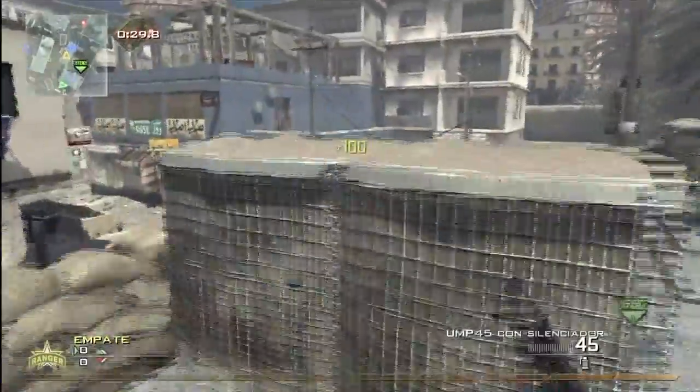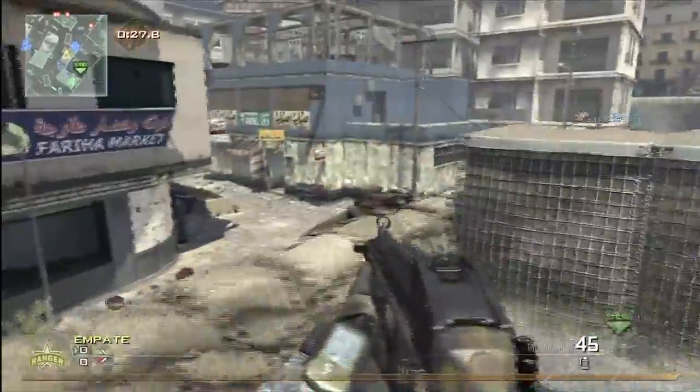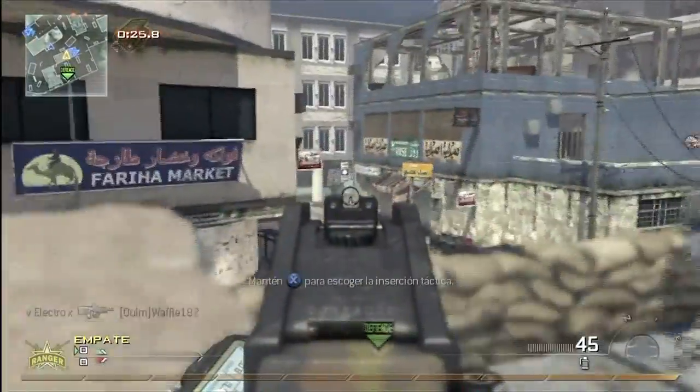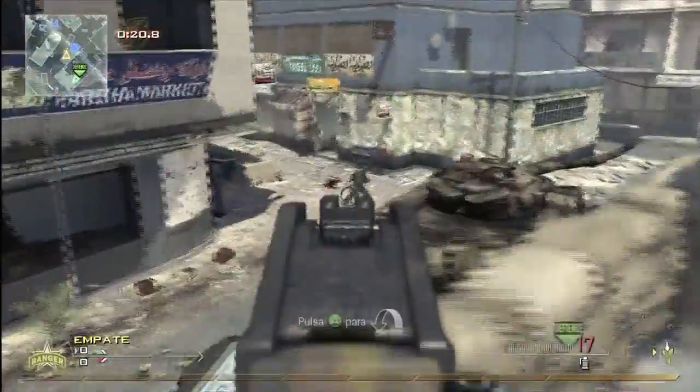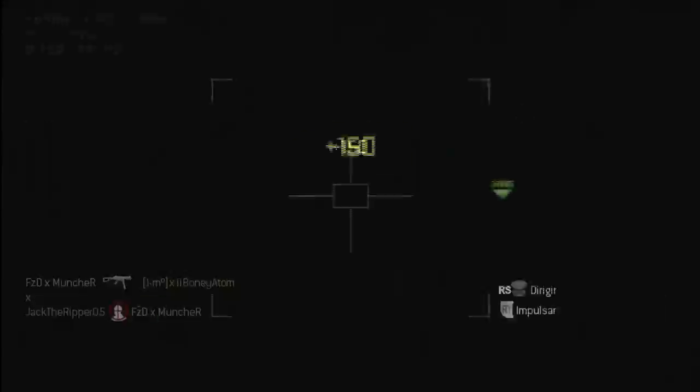You want to lock that area down and take the high ground like I've done here. I've taken the sandbag roof which overlooks the bomb — it's a great point to be. You've got a view of the bomb and the surrounding area. Get a couple of players up there: someone on the left, someone on the right.